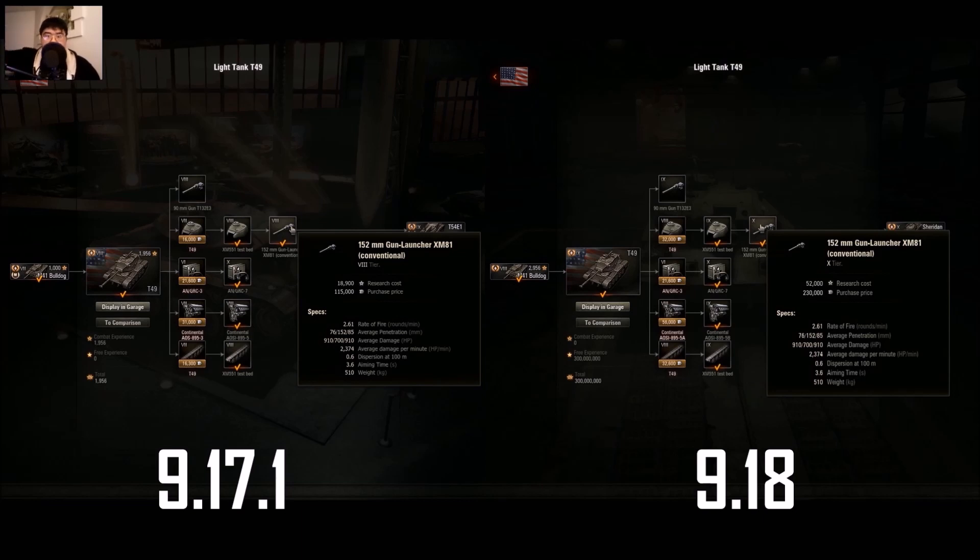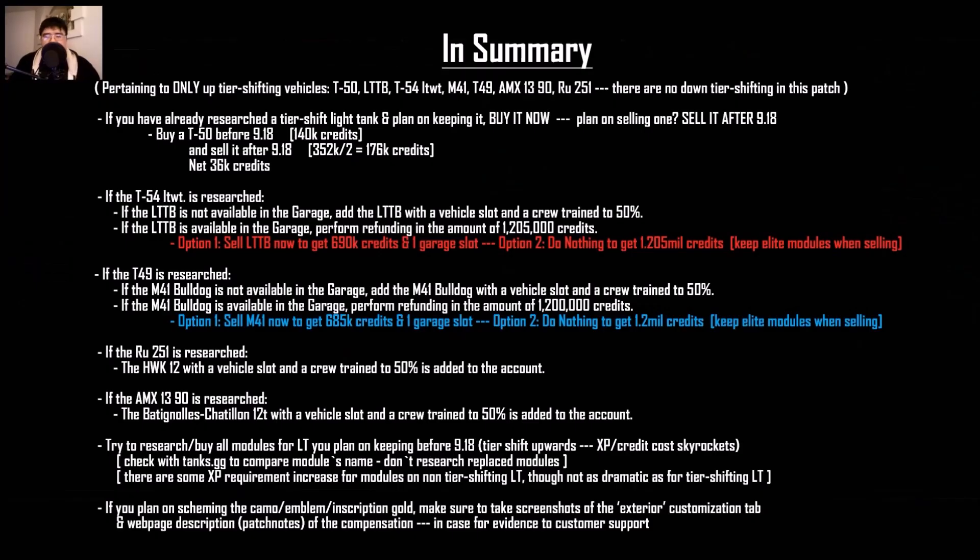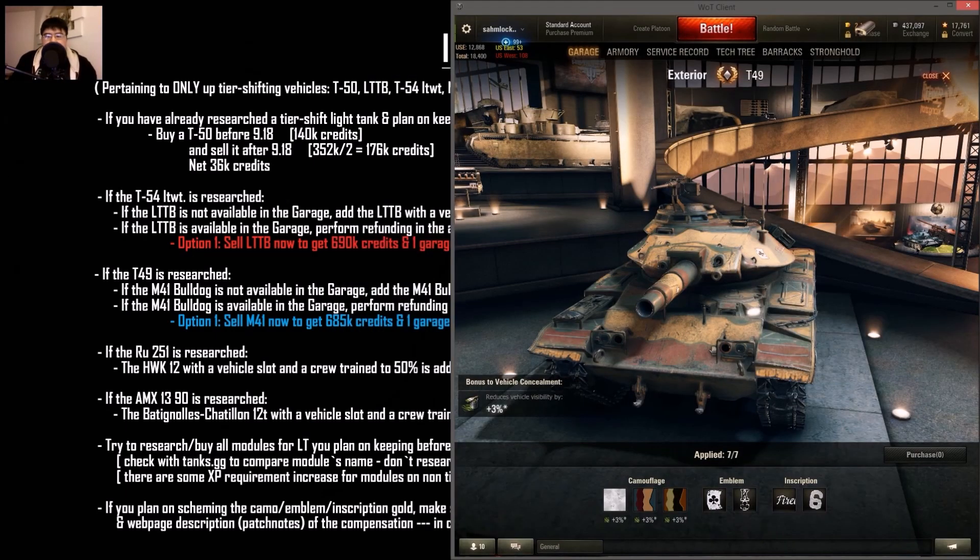Shifting from a tier 8 to a tier 9 is pretty crazy. Lastly, take a print screen of the test server patch notes just in case, as evidence if they don't want to refund you the gold you spent on emblems and such. Here's a summary of what you should do before this patch comes out.